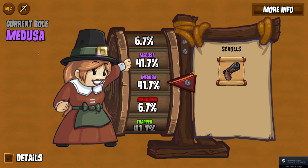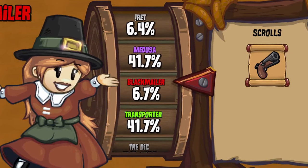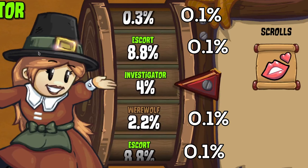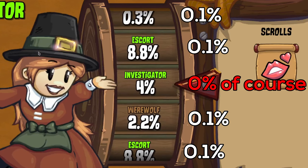There is an even rarer easter egg that can spawn, called blabs. A blab has a 0.1% chance to spawn on each slot, except for your actual role. It's just a bit of random text, and you cannot land on it.